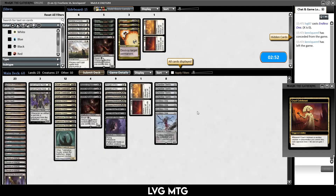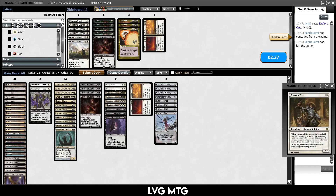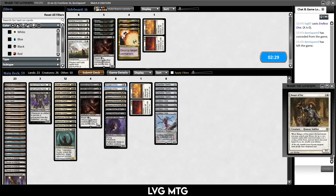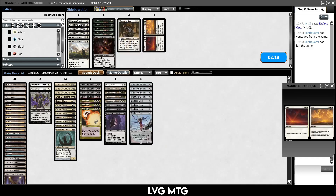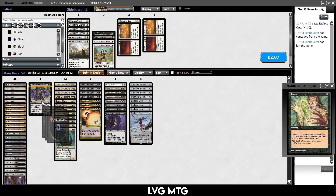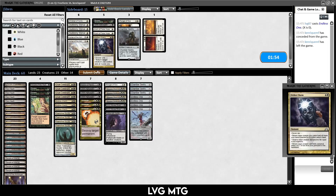Hushwing Griff shuts off Ranger of Eos and Tidehollow Sculler, but doesn't shut off much else for our combo. We board out a Ranger. We want some Vindicates as removal, the Kamis don't seem great. We cut an Orzhov Charm and a Chamber Sentry, add Duress and Vindicates. Their deck might be Tortured Existence or Phyrexian Dreadnought. Game 2: we have Duress, Cruel Celebrant, and a land. We Duress them — they have Azorius Charm, Sundial of the Infinite, Eater of Days, Hushwing Griff, and a Dreadnought.